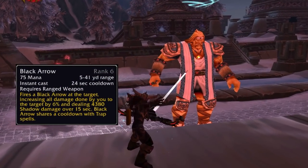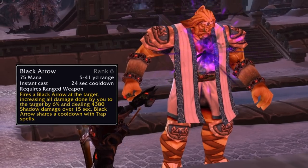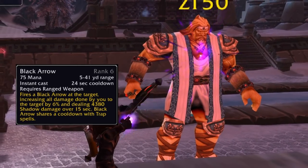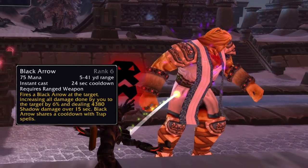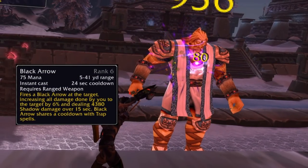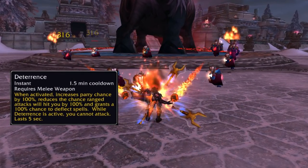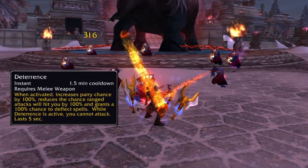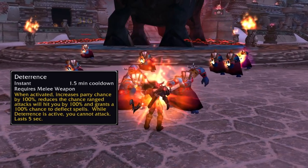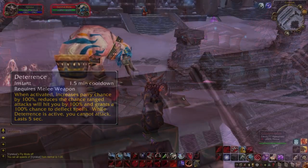For survival abilities, we now finally have Black Arrow — a DoT/sting that increases damage done to the target by 6% while dealing 4,300 shadow damage over 15 seconds, though it shares a cooldown with your trap abilities. Deterrence is now much more powerful on a 1.5-minute cooldown: it gives you 100% parry chance, reduces the chance for ranged attacks to hit you by 100%, and grants a 100% chance to deflect spells — lasting 5 seconds.